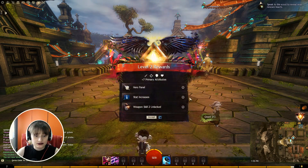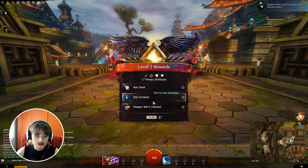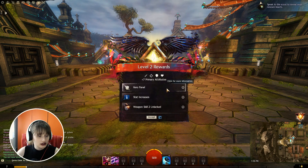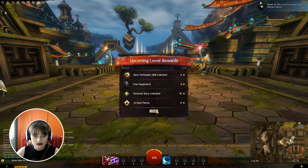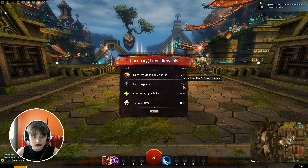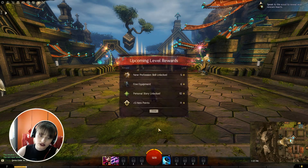We got a level up — stat increase, and weapon skill 2 unlocked. We got a new skill. Let's accept it. For the upcoming levels: new profession skill will be at level 5, fine equipment at level 6, personal story at level 10, and five hero points at level 11. That's the good thing. When you click on your experience bar you can see what to expect later on. I will give you a couple of tips about this game — whenever you see the scout, click on it and it will tell you what you need to do. Basically you have hearts here, here, and here.